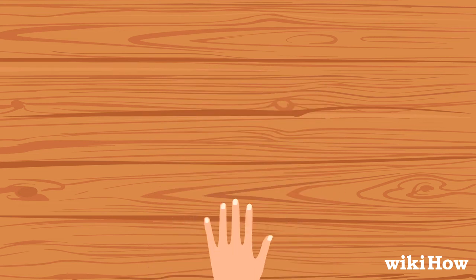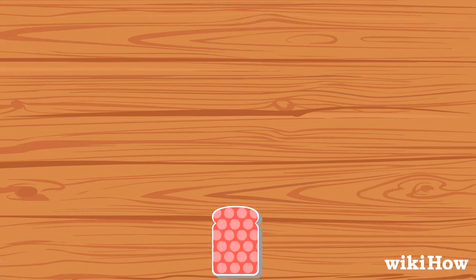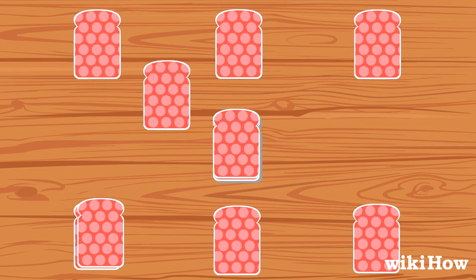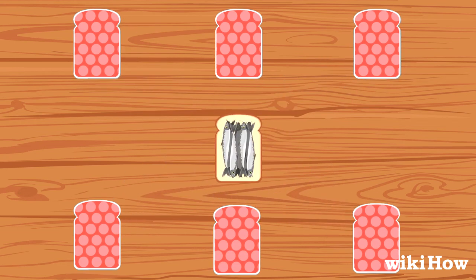To play the game, first choose one player to be the dealer. You can play with 3 to 6 people. Have the dealer deal all 55 cards in the deck face-down, as evenly as possible, to all of the players. Place any leftover cards face-up in the center of the table.